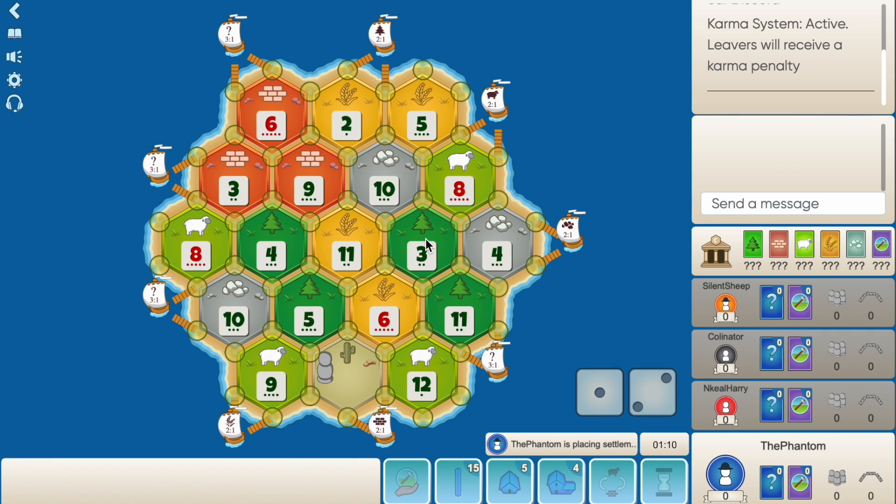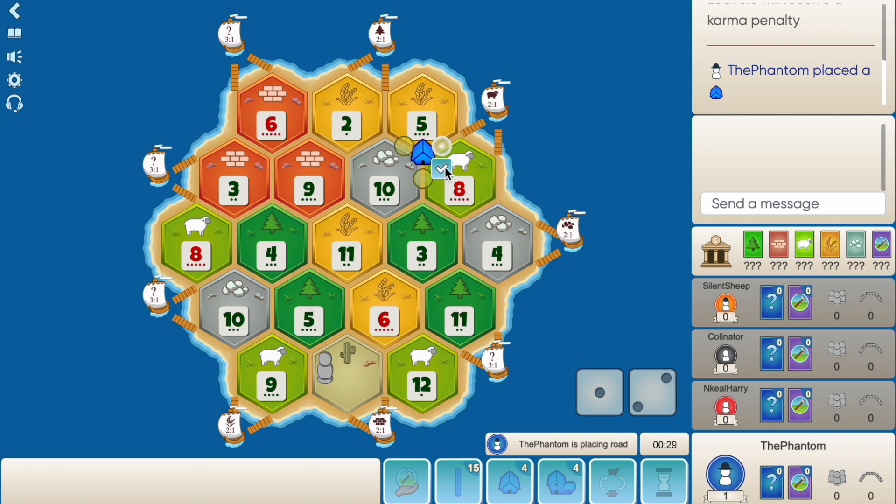Let's have a look at the board. Two 10s on the board, a four, plenty of wheat, lots of brick, double eight. This 10-8-5 is screaming at me as the best position right now - got the sheep port there which is really nice. We get ore, good decent wheat as well. There's nothing really good around this wheat, so I definitely think the 10-5-8 is the best pick here. Let's place here and obviously we build towards the port.